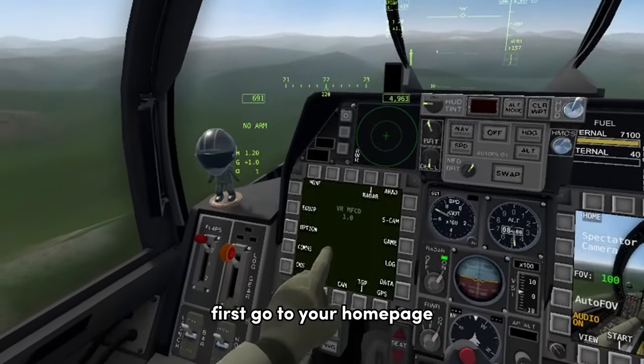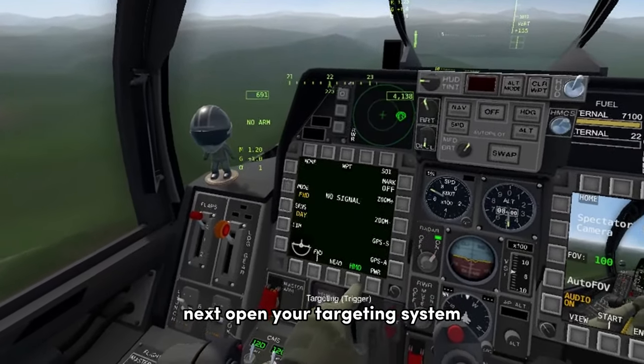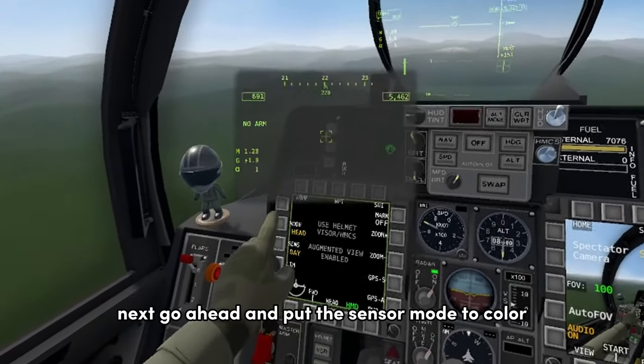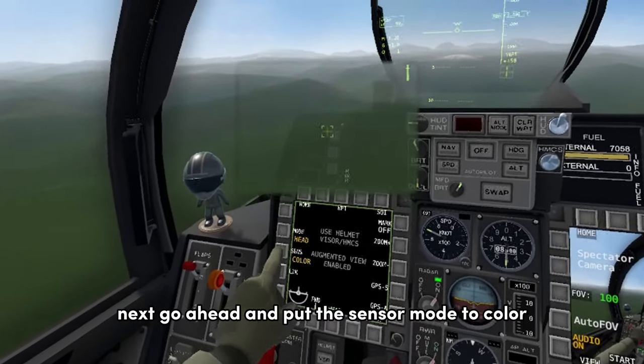First, go to your homepage. Next, open your targeting system. Go ahead and give it power, and then switch it to your head. Next, go ahead and put the sensor mode to color.